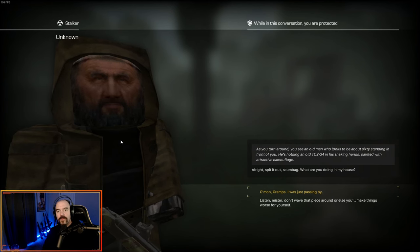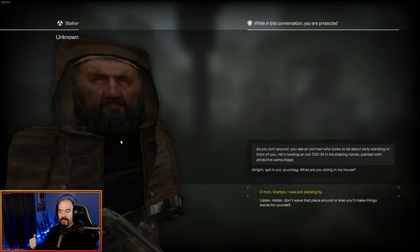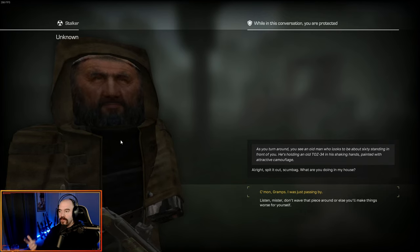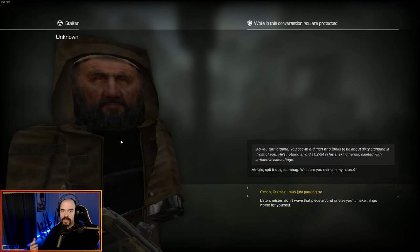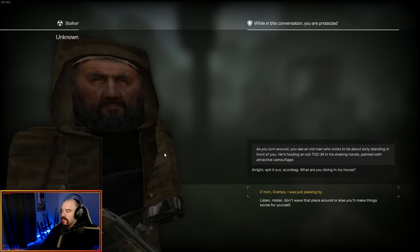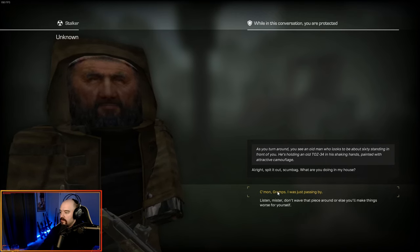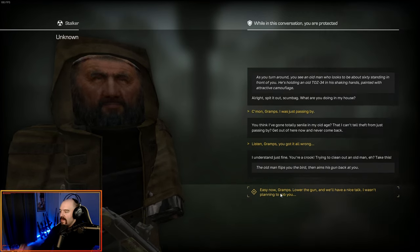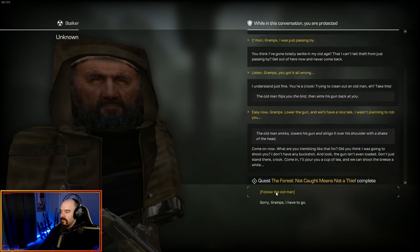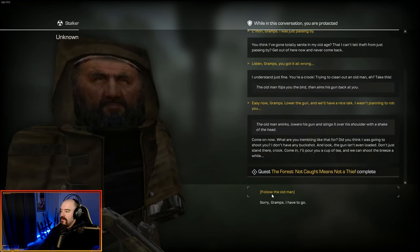We are still on Tony Baloney the Little Stalker, and we are in the forest right now. I accidentally walked into a cabin and it popped up on screen. I can hear footsteps — someone's walking around the cabin — and then this unknown old guy immediately stuck me in conversation. He looks to be about 60, holding a Taz shotgun. He says 'What are you doing in my house?' We talk him down, and the quest 'Forest: Not Caught' (meaning not a thief) is now complete.